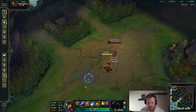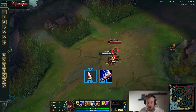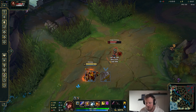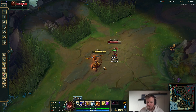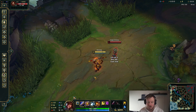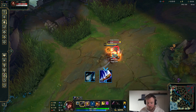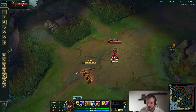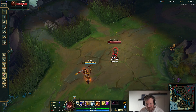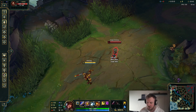The combos you generally want to think about: something standard like auto then Q — very easy to pull off. Then you have the E auto Q, also pretty easy to pull off if you do it properly. These combos are vital to know, because a lot of people try to pull them off and end up doing an E Q instead of an E auto Q. You want to do it properly, so practice it — you can do it in practice mode, 5 minutes a day, it doesn't take that long.